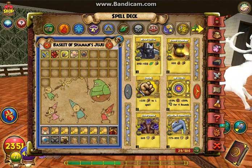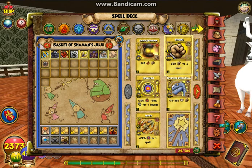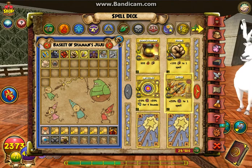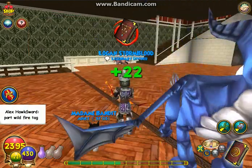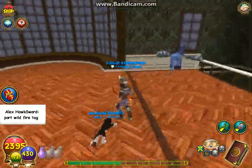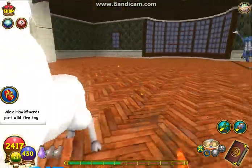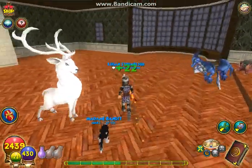I got a ton of treasure cards from buying all those packs, but I used most of them during PvP. I also got this new mount — if you guys haven't seen it yet, it's awesome. It's the Alfin.